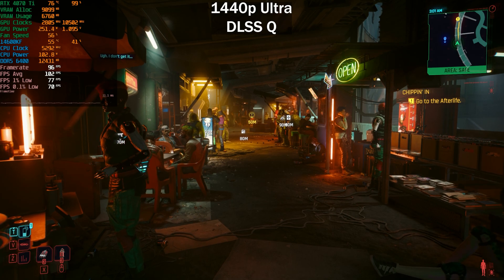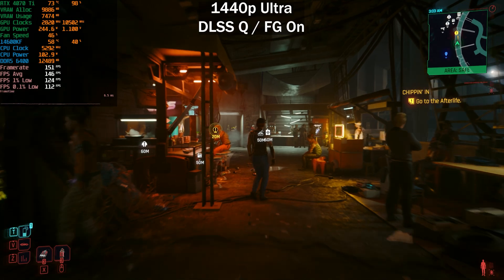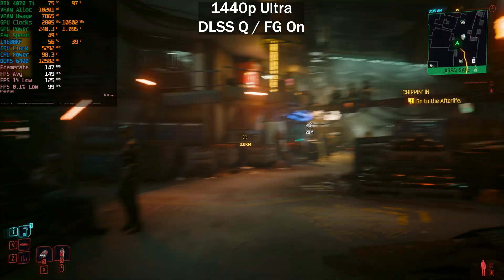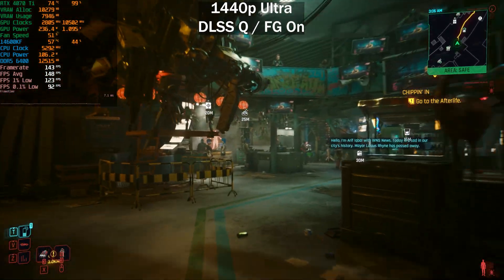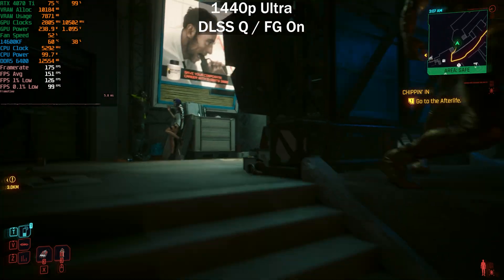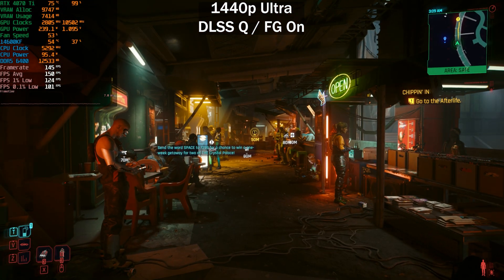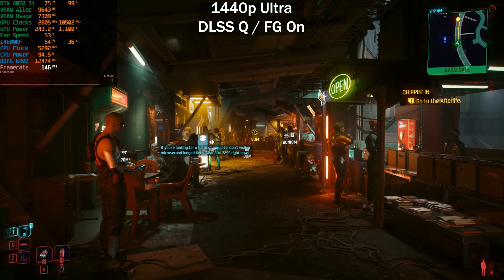Now enabling frame generation on top of DLSS quality — that immediately boosted frame rates by 40 to 50 percent. We went from around 100 fps to about 140 fps. When you enable frame generation at such a high base frame rate, the input latency becomes negligible. That's why I typically boost the base frame rate with DLSS quality or balanced first, then enable frame generation — you get a very decent experience overall.